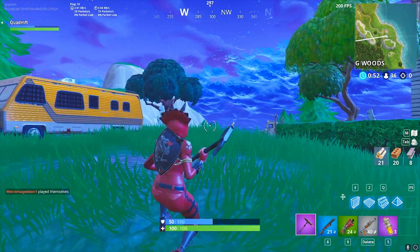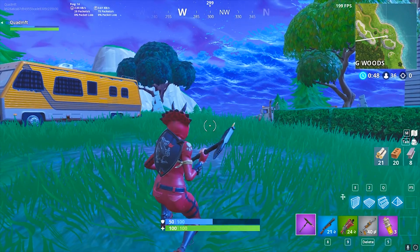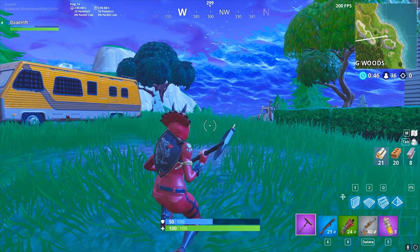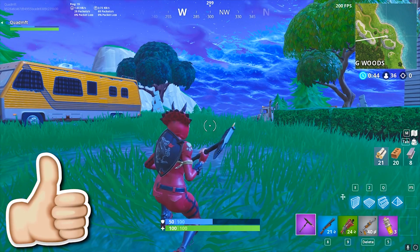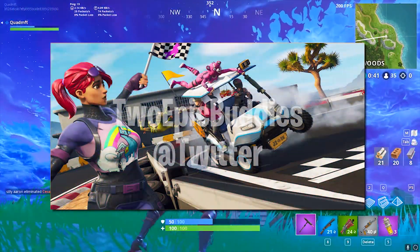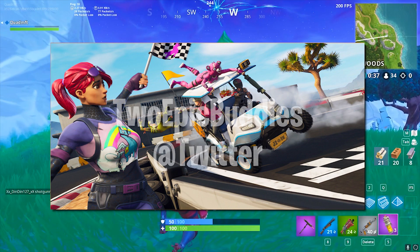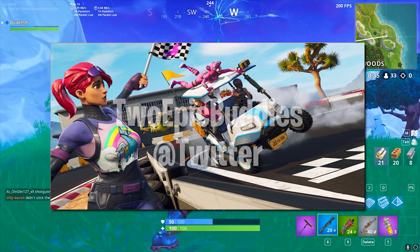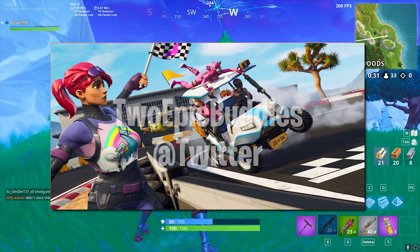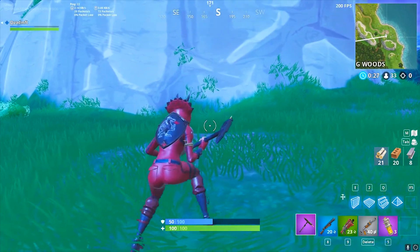This location was actually really easy to find. I'll throw up a picture right now — that's the week 3 loading screen, the one you get when you complete week 3 or have completed 3 weeks of loading screens. Credit to Two Epic Buddies for this picture. On the license plate it says J2, which is actually a location on the map — you can see me marking it on the map when you pull up your map in Fortnite while falling in from the battle bus.